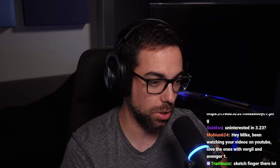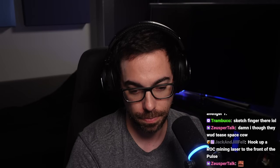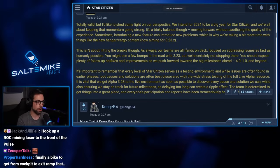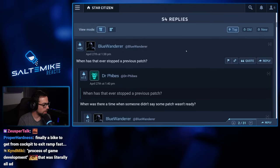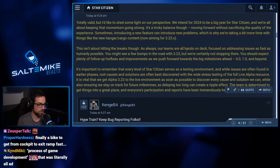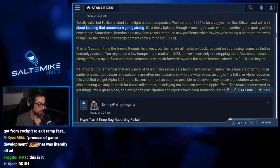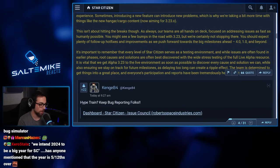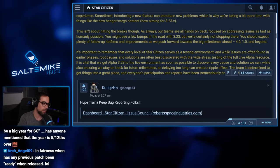Zylo posted about 3.23 not being ready for release, responding with: 'Totally valid, but I'd like to shed some light on our perspective. We intend for 2024 to be a big year for Star Citizen and we're all about keeping that momentum going strong. It's a tricky balance moving forward without sacrificing quality. Sometimes introducing a new feature introduces new problems — that's why we're taking a bit more time with things like hangar and cargo.' I'm glad they did that. Teams are all hands on deck addressing issues. You might see a few bumps with 3.23, but expect follow-up hotfixes and improvements as we push toward big milestones — 4.0, 1.0, and beyond.